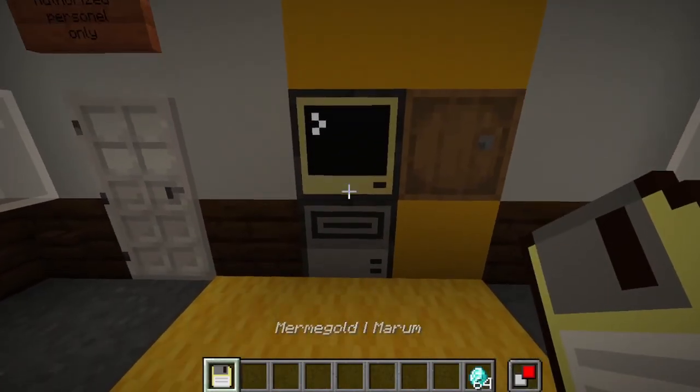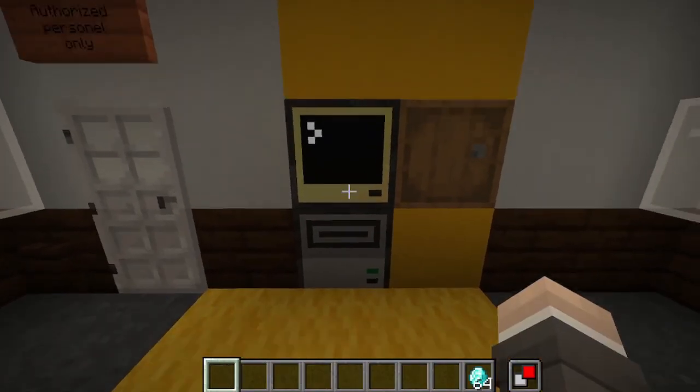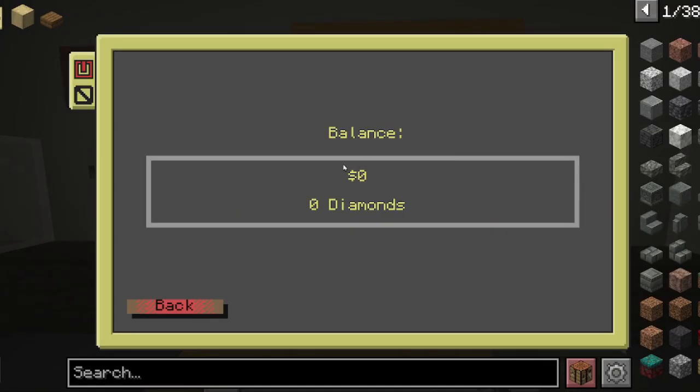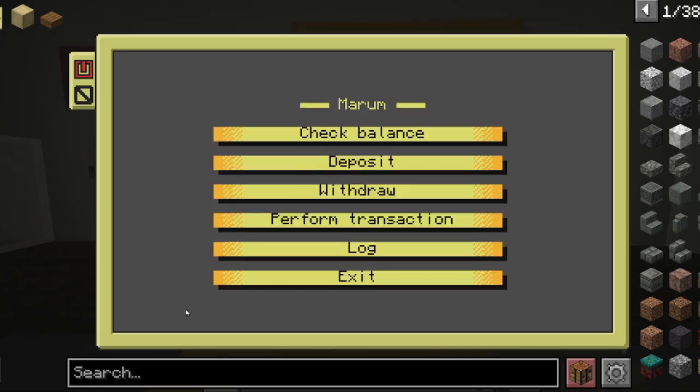Here I have my debit card. I can insert it into the machine and log in, and I can check my balance. Currently I have zero diamonds.